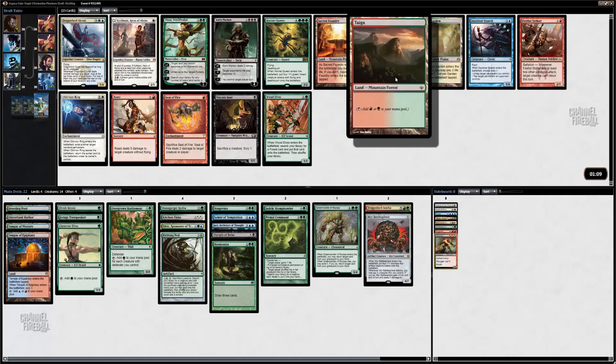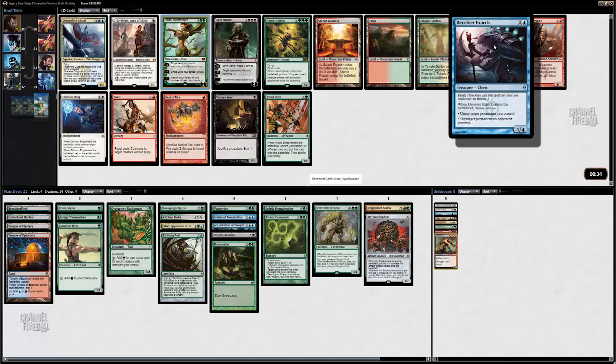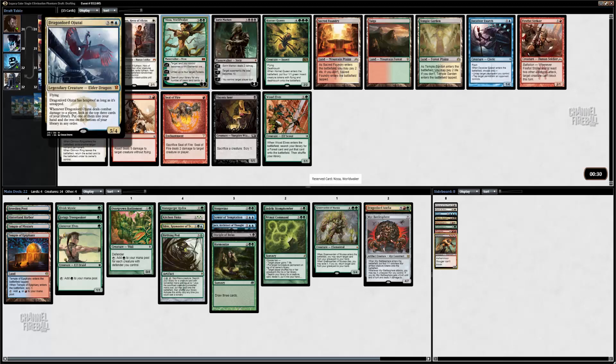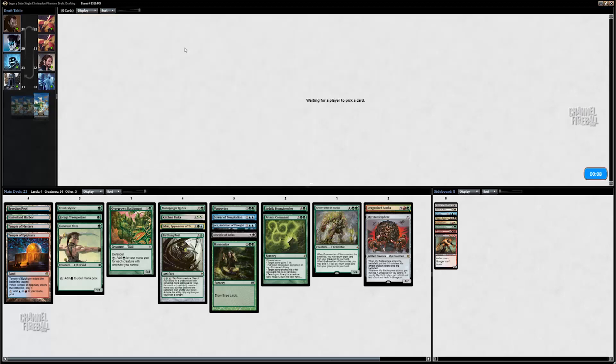It's nice we have this Temple so it's a little easier to cast this Dragonlord. A few cards I want in this pack: Taiga, Temple Garden if I end up wanting to play a white spell. Deceiver is pretty good with Pod. Wood Elves is pretty good with Pod. Nissa is a great card, especially in this ramp-ish midrange deck — kind of like an early Vengevine or Indrik Stomphowler. I think I'm going to take Nissa. I have four ramp spells right now and I'd really like one or two more. Maybe either this Wood Elves or this Deceiver will wheel.